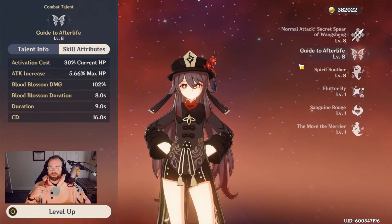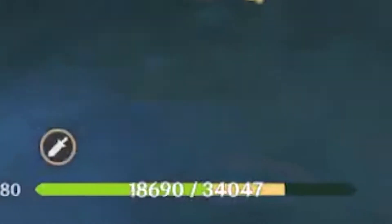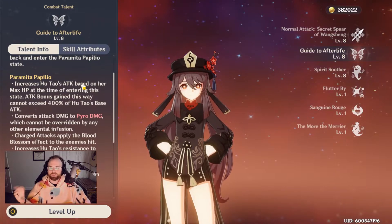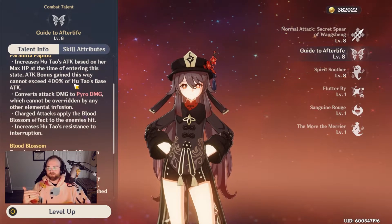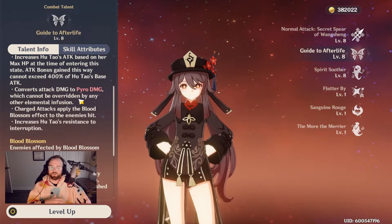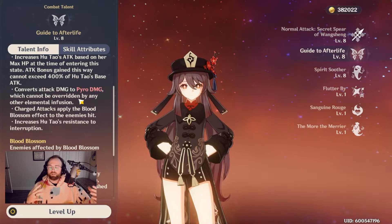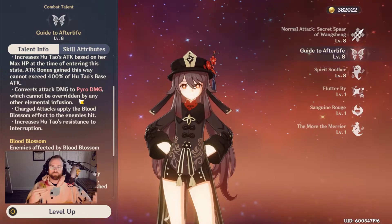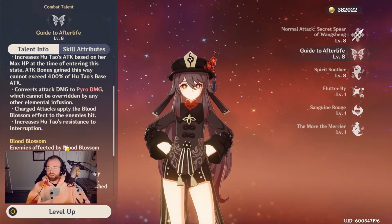Her normal attack talent is primarily for her charge attack, which sits at 214% damage. The second talent, Guide to Afterlife, consumes about 30% of her current HP and grants a percentage of her max HP as an attack boost — this cannot exceed 400% of her base attack, but it's a substantial increase. It also converts all her damage to pyro, meaning it can't be overridden by infusions like Chongyun's field, and her charge attacks will apply a debuff called blood blossom.